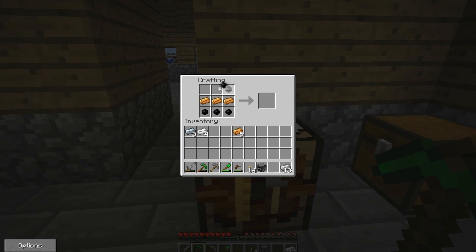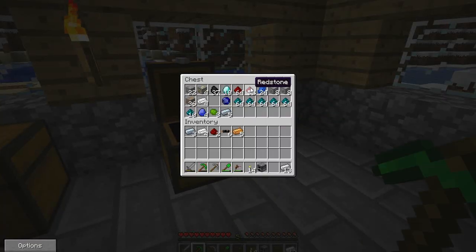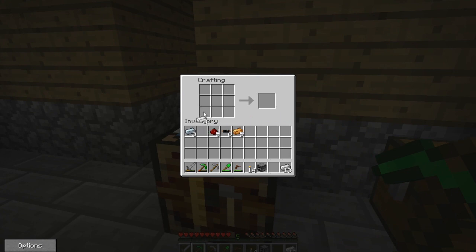Generators are the basic way of producing energy within IndustrialCraft. They work much like a furnace in that they use up coal, but instead of making items, they use the energy to power other machines.